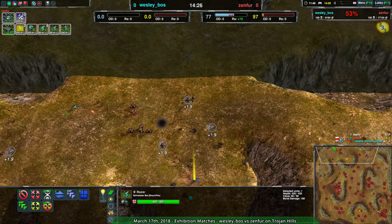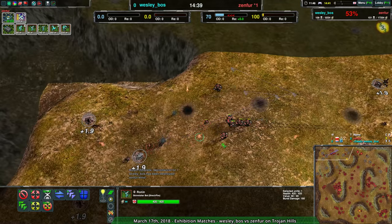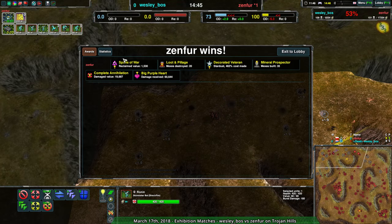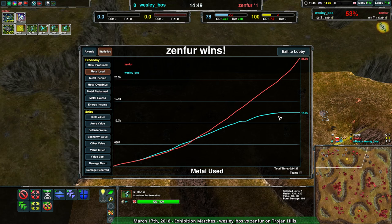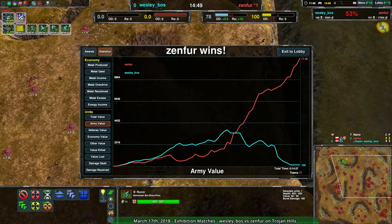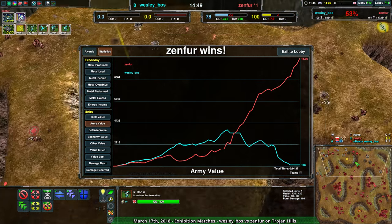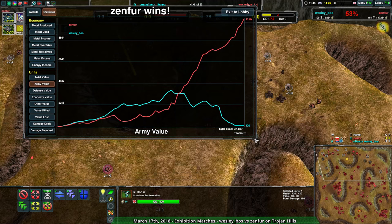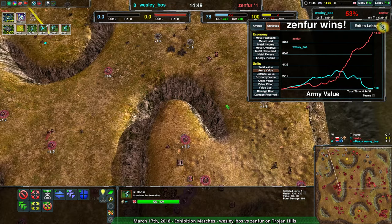Zenfer takes the match in the most drawn-out way possible. But that is still a game. Zenfer — yeah, they were pretty even for a while, and then Wes just got completely destroyed trying to take out that hill. Their army value was way higher too, but this hill... they could not abide the hill near their base being taken by their opponent.